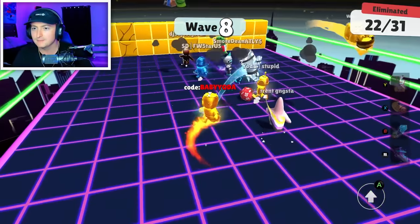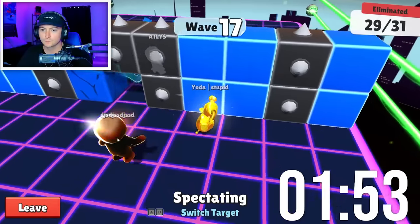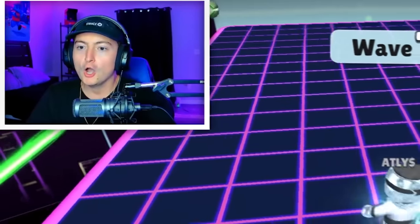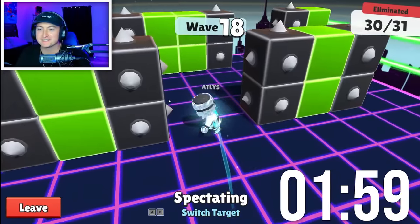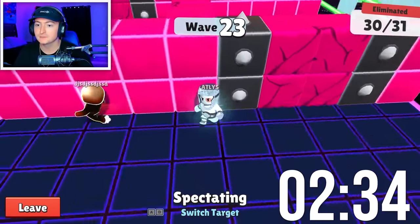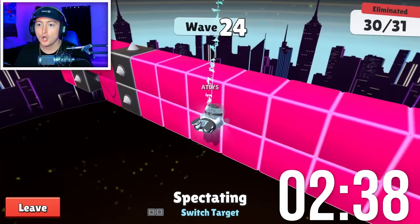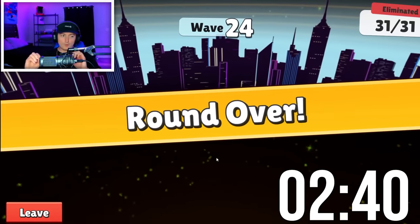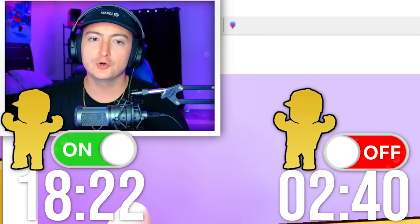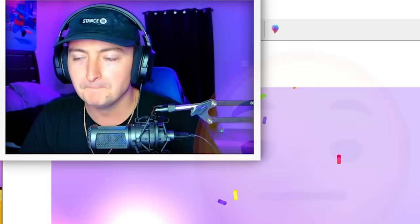Does it ruin this level? Maybe not. We're in top three — Yoda Stupid has the clutch here. He gets out from the spike. The dice — is he able to get back around? He doesn't do it. Editor, if you could put on screen the time it took for the last game compared to this one — that is mind-blowing.